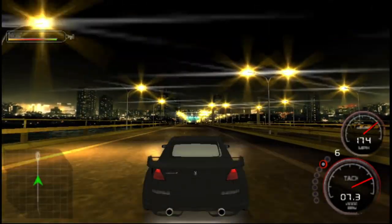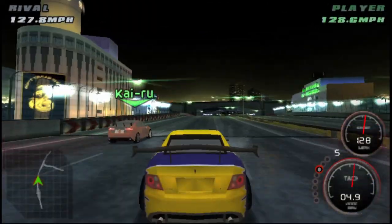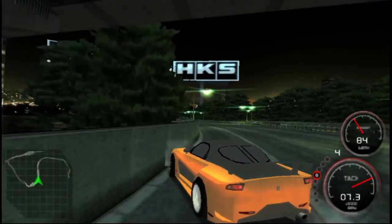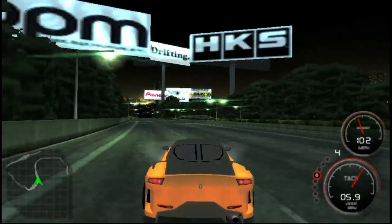In the game you get three types of races: destination races, top speed races, and drift. The drift controls are great because the game seems to be centered around these controls.